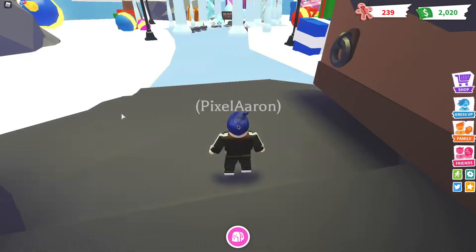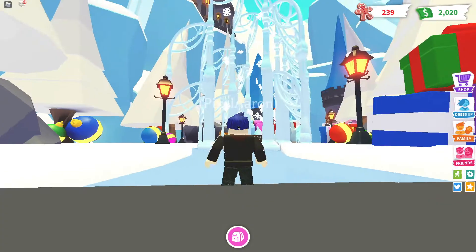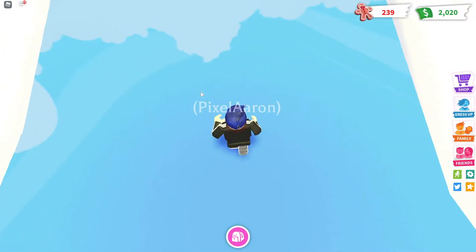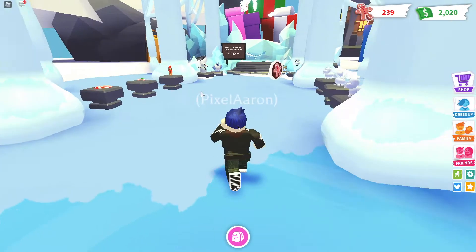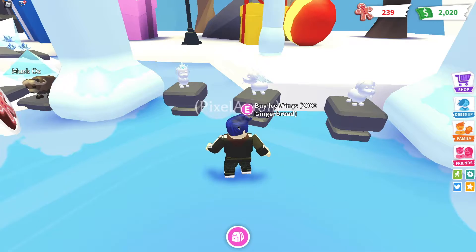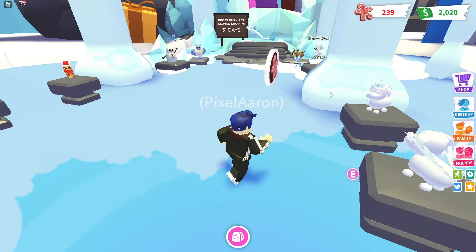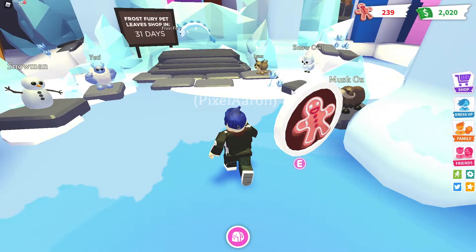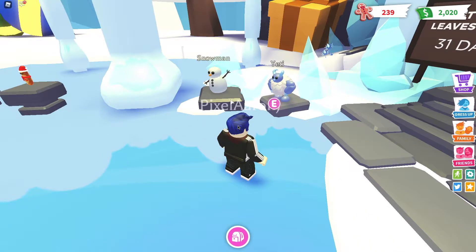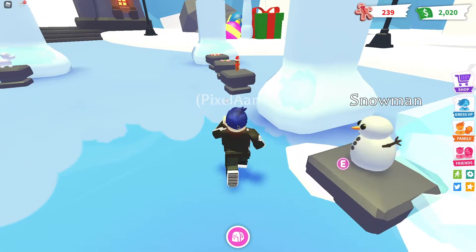The ice castle is where you spend your gingerbread men. This place looks amazing — the ground looks like it's made out of mirror. Ice wings cost 2,000 gingerbread men, and I only have roughly 200. There's also a yeti you can buy for 6,000 gingerbread men, which is pretty awesome.